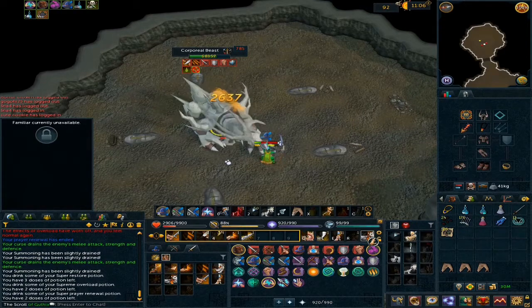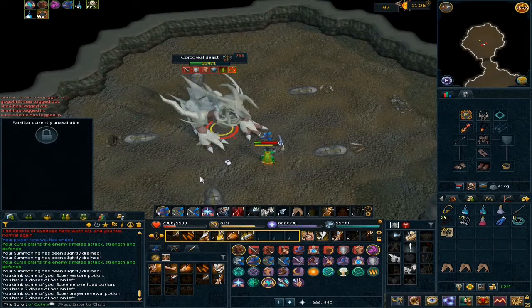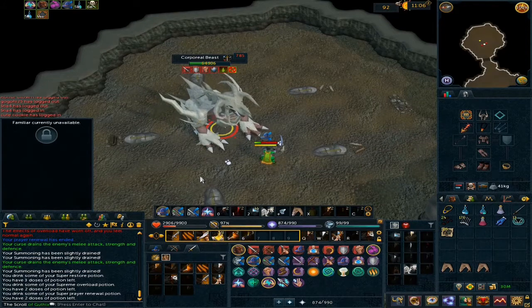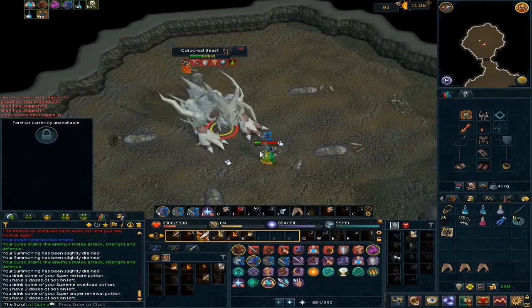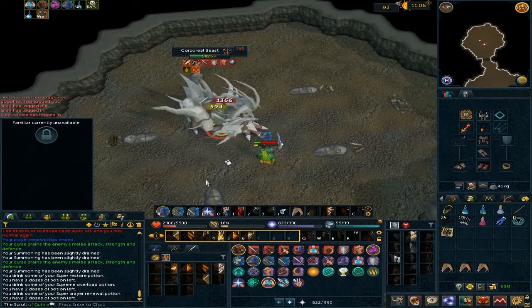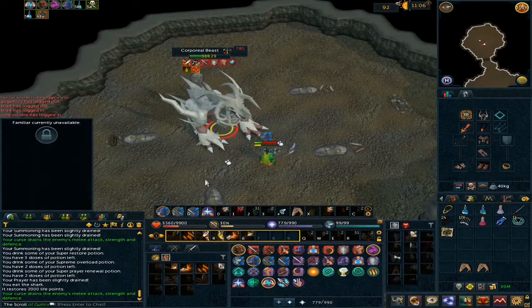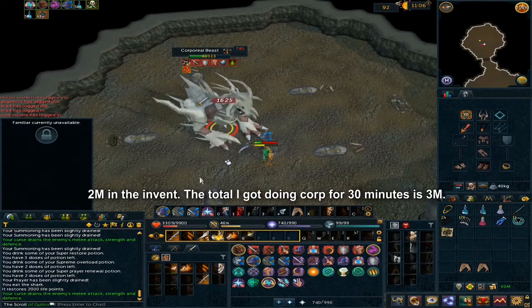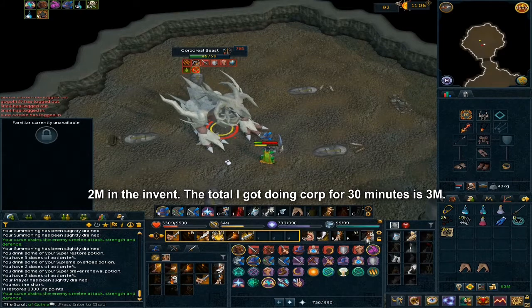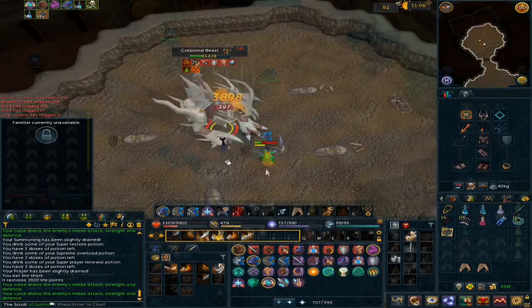I couldn't really afford the Mizuyari since it's very expensive right now at around 25 mil, and it's only really useful at Corp, so I'll try this boss again in the future but only with the Mizuyari and dreadnips - maybe for the pet. The mechanics are too tedious without the proper gear; you lack accuracy and can't even bring a yak. You can see the loot I got in the video - about 3 mil in that inventory - pretty good money, but I'll need proper gear for it.